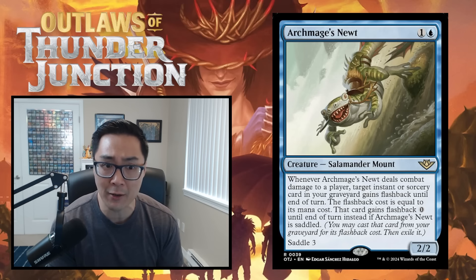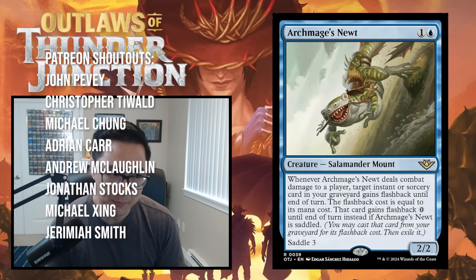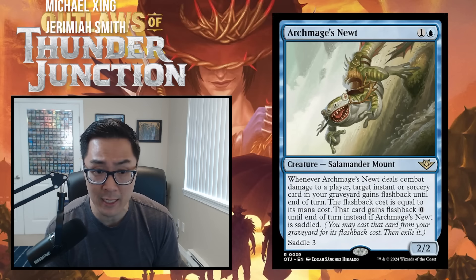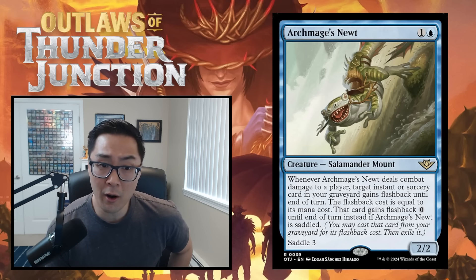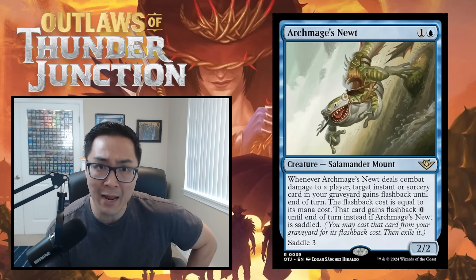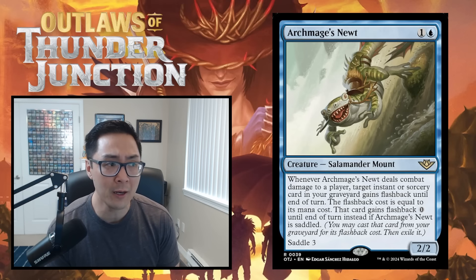Before I get started, I want to go over my grading scale. I'm doing a letter grading scale from A through F. A cards are your bombs — you first pick them, you're happy to first pick them, they're among the best cards in the set. Examples from Murders at Karlov Manor are Aurelia's Vindicator, Ezzoni, and Cryptic Coat. B cards are all good cards — if you are those colors you are never cutting them, and you'll frequently first pick them if a good rare isn't in the pack. Examples are Torch the Witness, Neighborhood Guardian, and A Killer Among Us.